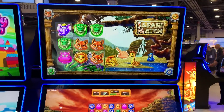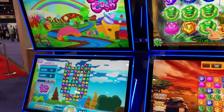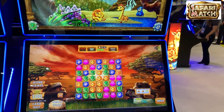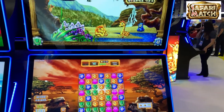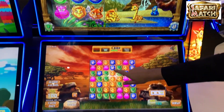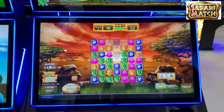This is some of our awesome skill-influenced games that we're showing this year. This is Safari Match, which is one of our most popular titles. This is available currently in California, and very soon it'll be available in Nevada. This is simply a Kinect game.